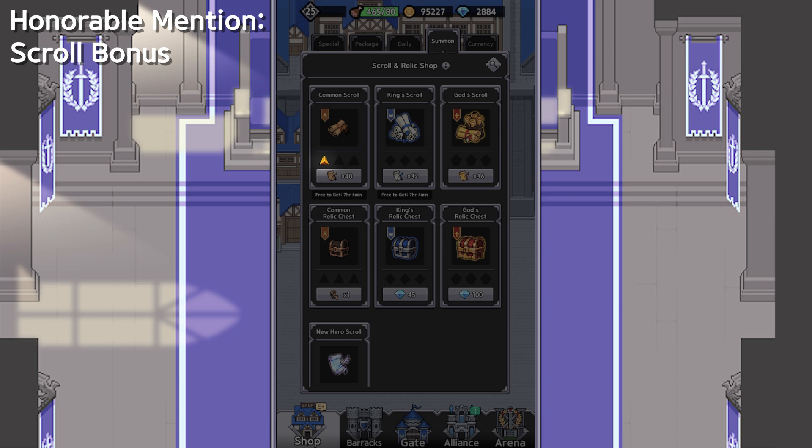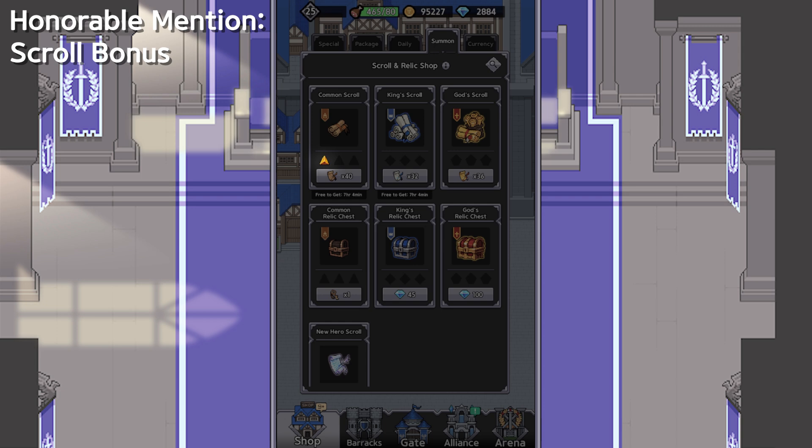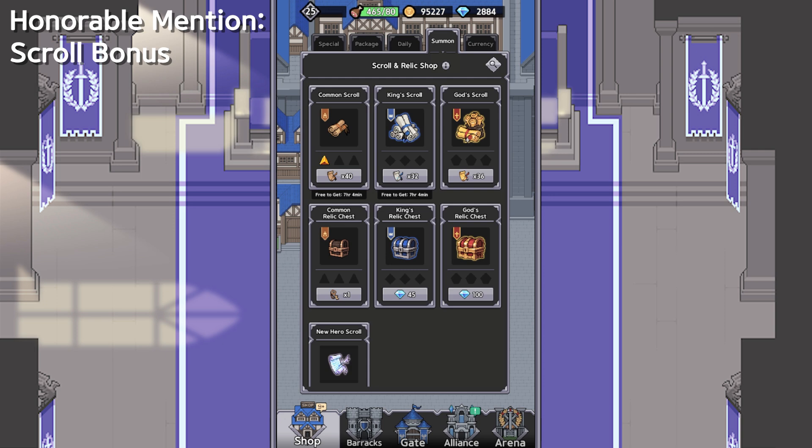Pretty much, every time you use a Skrull, a pip will fill up. And then, when you have all the Pips filled up, your next Skrull that you open up will get double the value. So, you always want to open Skrulls up in sets of 4 because every day, the Pip count will reset. For example, you see that I used Skrull already here for Common Skrull. And if I don't open up 3 more, that Pip will reset tomorrow.